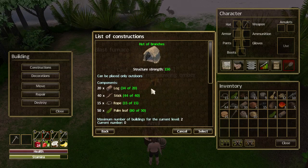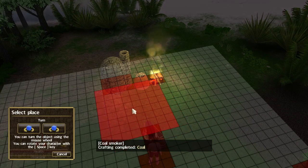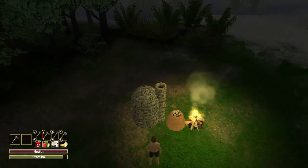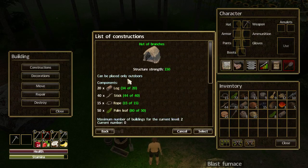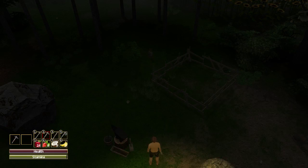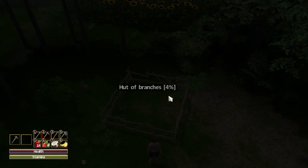We can now make ourselves this building. I'm going to select that — in fact, let me walk over here first. You can cancel when you're placing something by right-clicking the mouse. So let's do this again: build, constructions, hut of branches. I'm going to place it just there. I love the way it grids it all up and does the little arrow — the developers thought of everything. We'll click it there, and you can see this structure is going to take a little time to build.